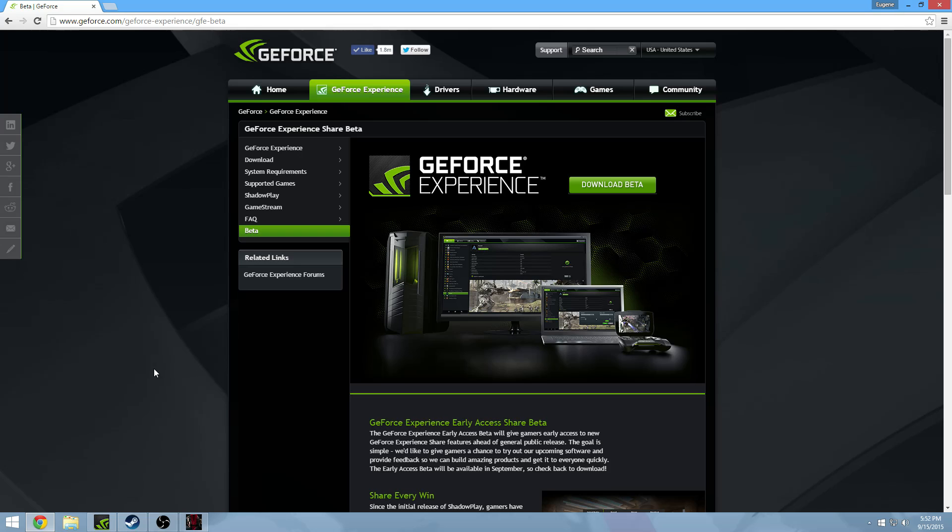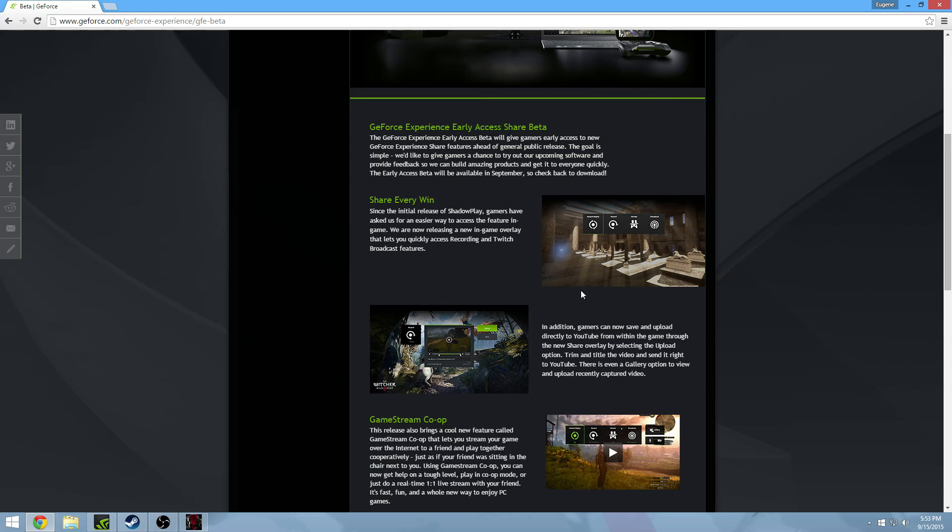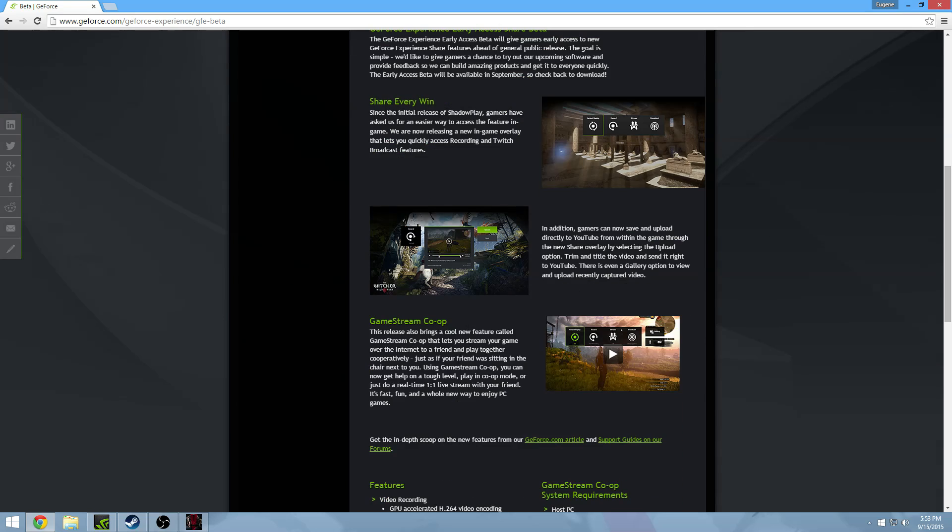With the new beta that came out just today, GeForce Experience now has some new features, such as an overlay where you can do everything you did before, but in-game and much easier. There's also something called GameStream Co-op, which is a really cool feature — I'll get into that.